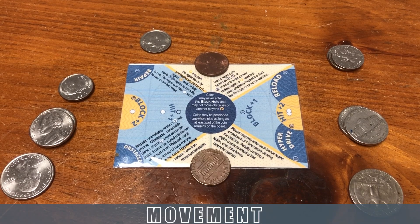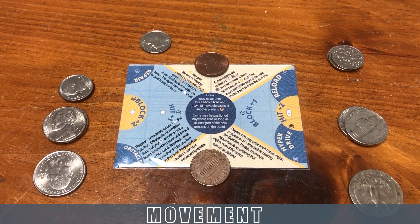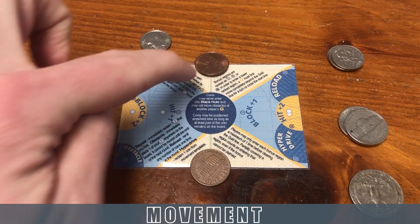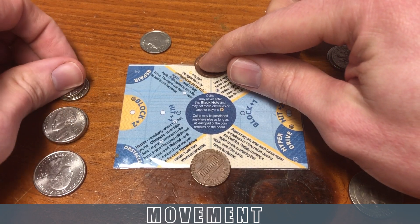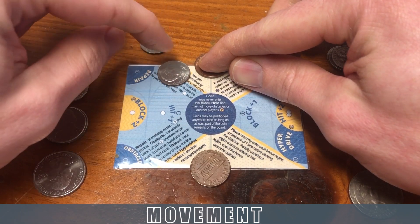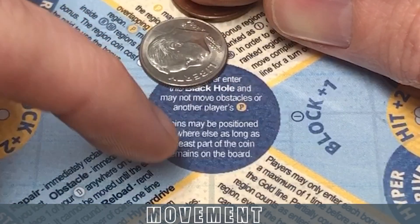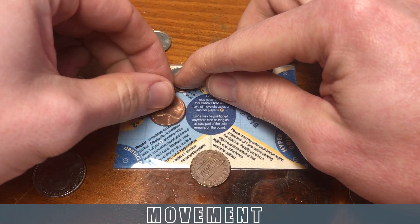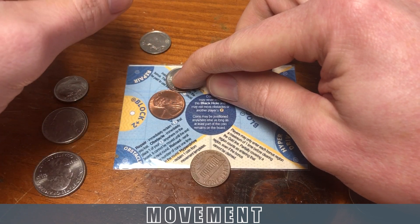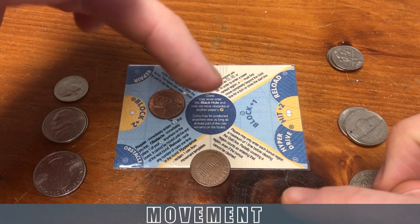Next comes movement. Movement is the part of this game that really operates most like a miniatures game, because you use the coins you have available as templates in order to move where you want on the board. If you want to move to a region, you line up coins to get you there. The only place you can't go is inside the black hole in the center. Any coins used as templates are discarded for the remainder of the round.